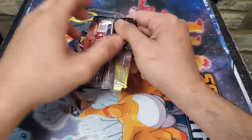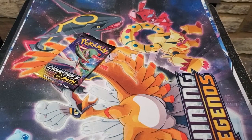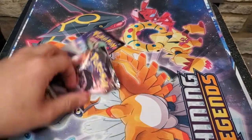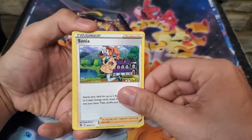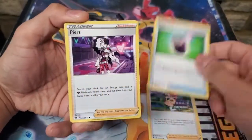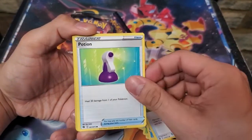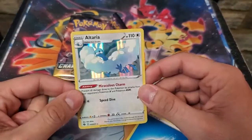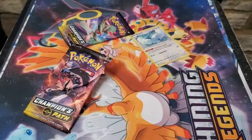Alright, next pack — Champions Path. We have Sonia, Suspicious Food Tin, Silicobra, Weedle, Carnivine, Pokeball, Potion, reverse Hop, and we got Altaria. Not a Dragon type in this one, it's technically Flying for this card, but hey, I'll take it — it's a dragon in the dragon box, it doesn't hurt.